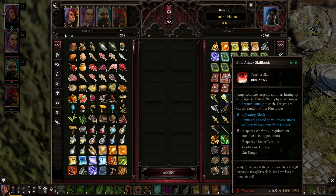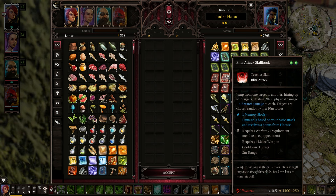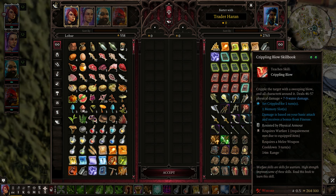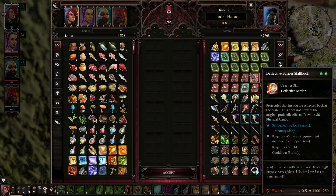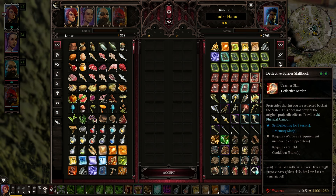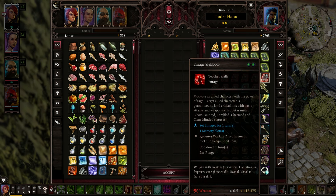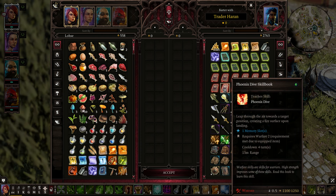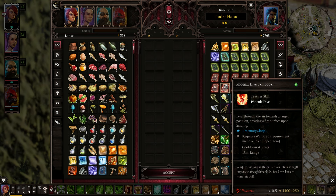Battering Ram. Blitz Attack — jump from one target to another, hitting up to two targets, dealing physical damage to each, targets chosen randomly in a 10-meter radius — got that. Deflective Barrier — projectiles that hit you are reflected back at the caster, does not prevent the original projectile effect. Rage. Phoenix Dive — that's like the teleport jump. That's really good.